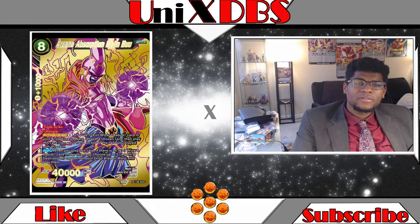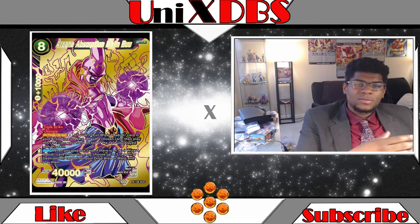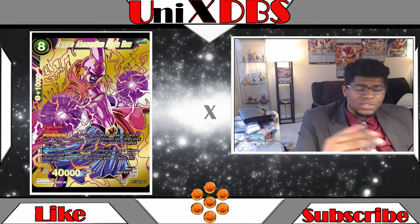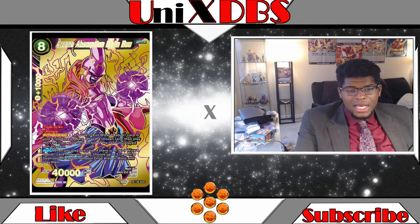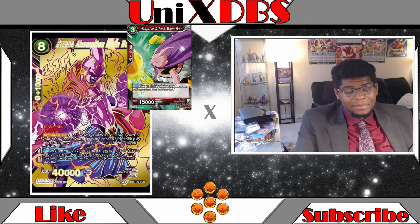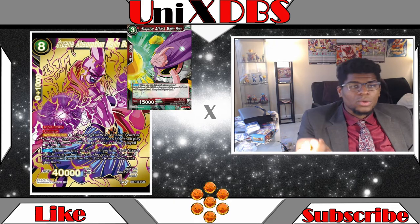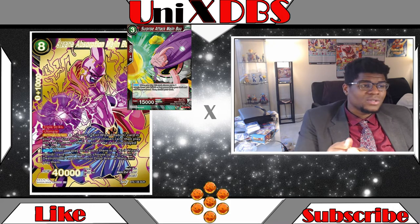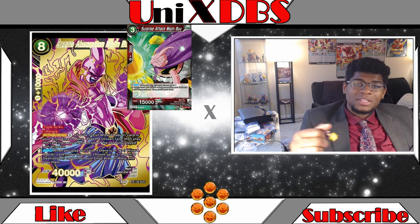Going deeper into the spice levels — Shenron can bring this card out and a perfect storm can bring this card out as early as turn three. Turn one play your energy, search your dragon balls. Turn two play your energy, search your dragon balls. Especially using the one-star ball you can set up by putting Surprise Attack Majin Boo — the three-drop red Majin Boo — into the grave, or if somebody attacks you can throw it into the grave that way too.